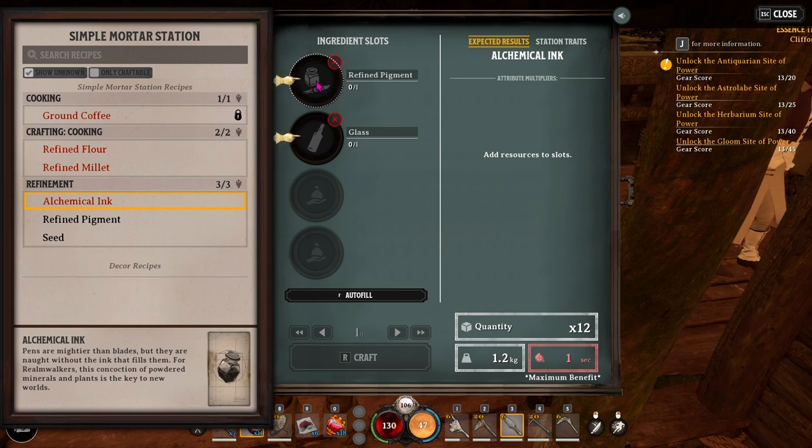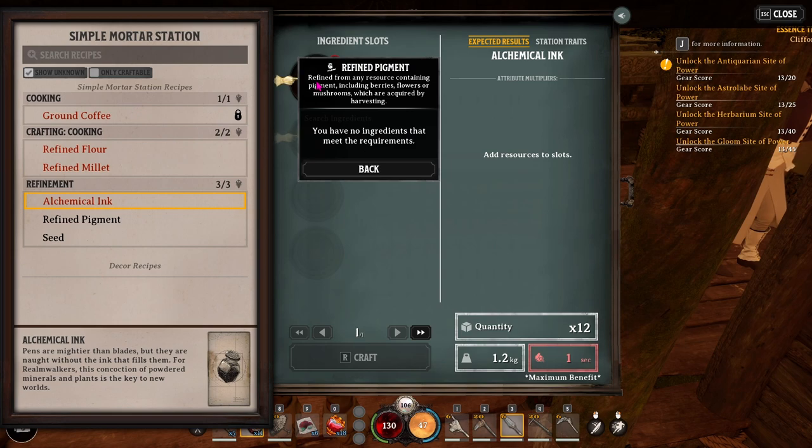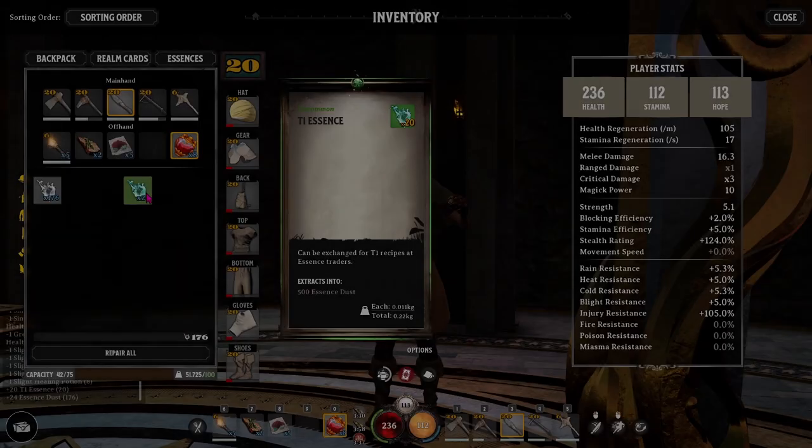If you're in a crafting station and there's something you need that you don't have but it's made by the same crafting station, click on it and it'll give you the definition and how to get it.